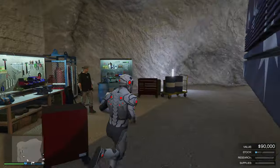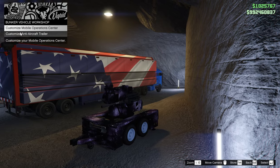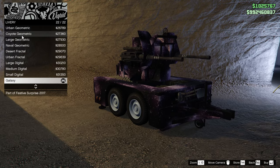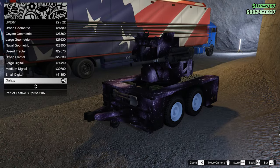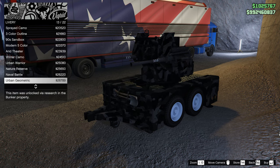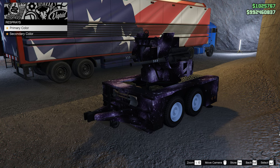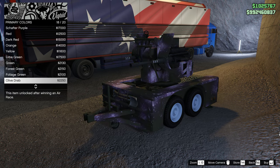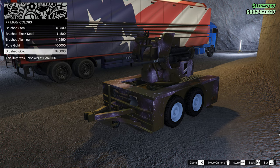To customize it you need the mechanic upgrade, or the specialist upgrade — not sure of the exact name. Let's go ahead and customize the anti-aircraft trailer. As you can see, I have this beautiful star livery which looks pretty awesome. We also have a lot of army ones and this galaxy livery which looks really great. I'm gonna keep the galaxy.